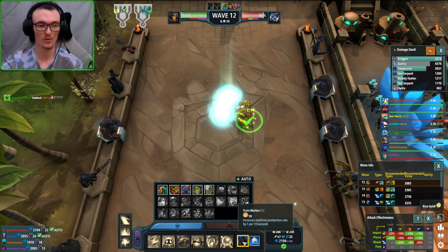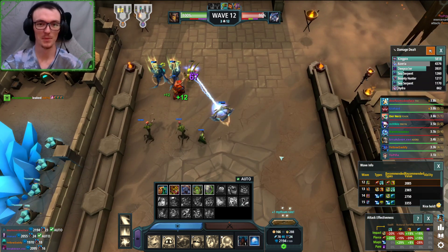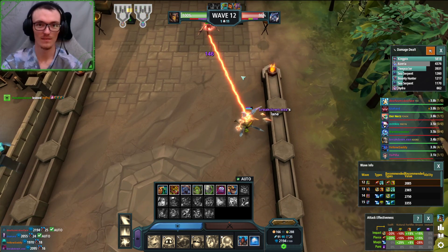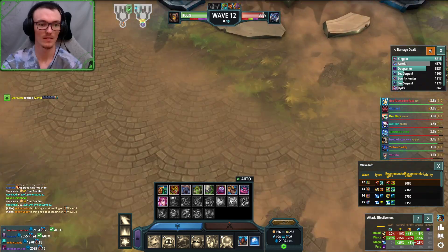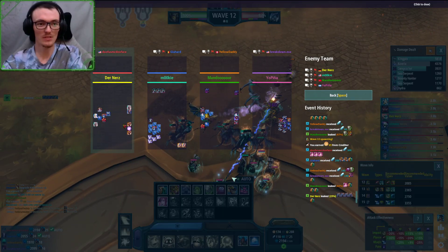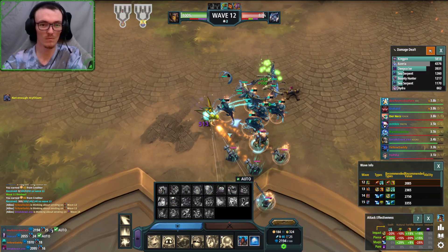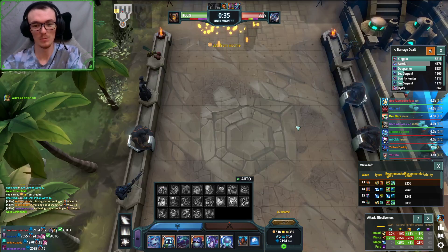It's time for another egg - push workers, push more workers. Push another worker because you've got an Aziria for wave thirteen. Got him. They're really trying to send all nasty this whole game. I've sent what - one brute - one brute the whole game.